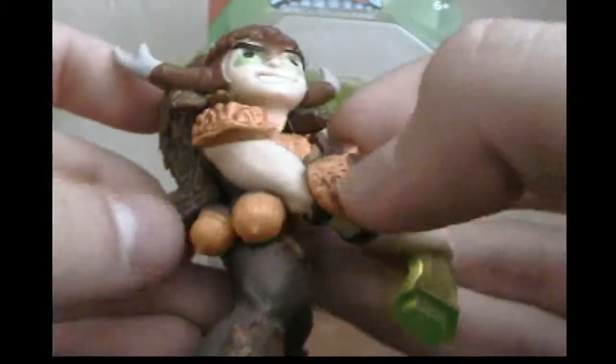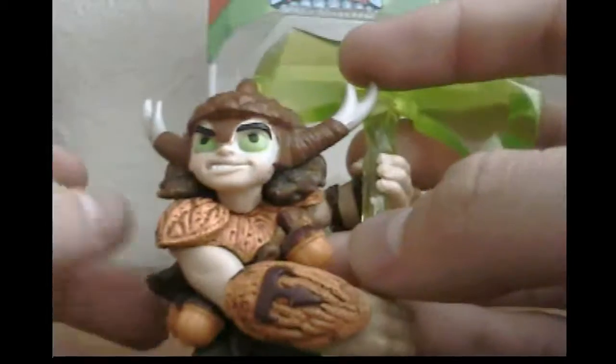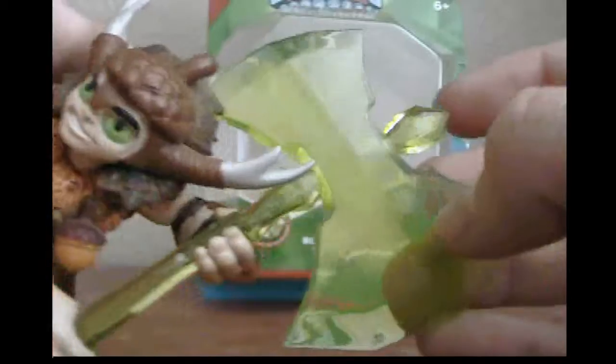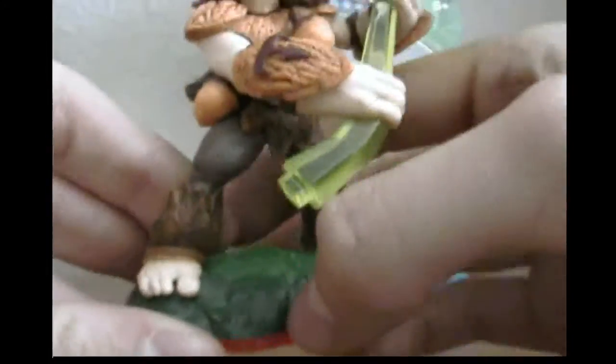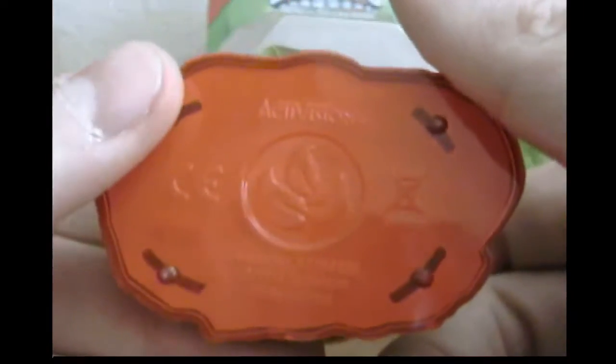He's got some acorns wrapped around him, and when he throws these they shoot out trees or just explode or whatever. And his axe is made of translucent green plastic — like it. He's a pretty cool guy. And like all life element Skylanders, he stands on a base made of leaves. And how do you know he's a life element? Because the symbol is right there.